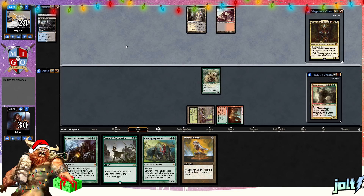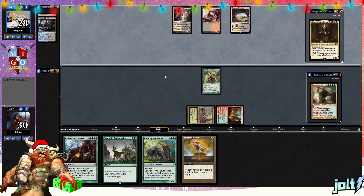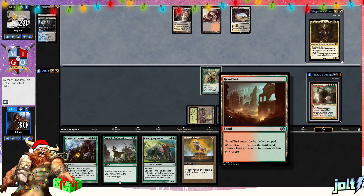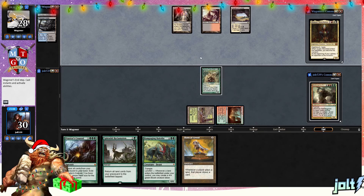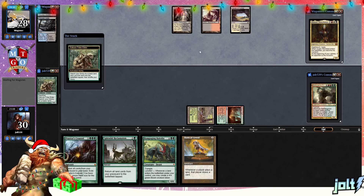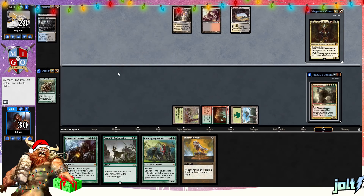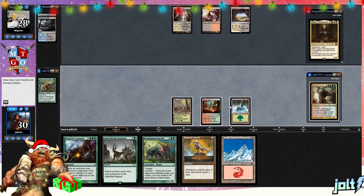I do not want to auto-yield because our opponent might go for a piece of removal on Tri-Belder, and if we have auto-yield on and don't get to respond, we can't keep the land. So let's go ahead and crack Tri-Belder and grab a green source — that'll keep us on for Praetor's Council. Let's grab that forest. We are rocking the snow-covered forest for this Christmas special, which is always nice to see.